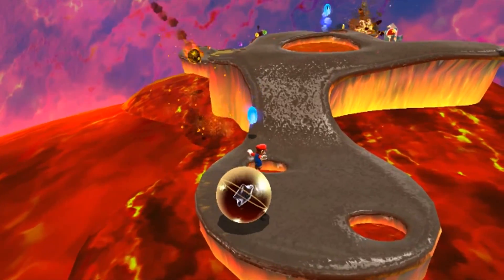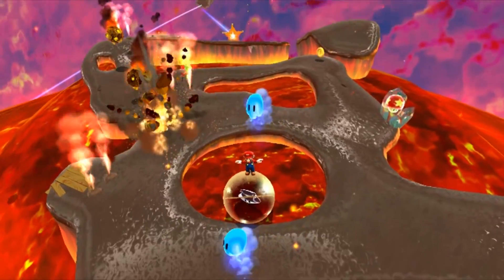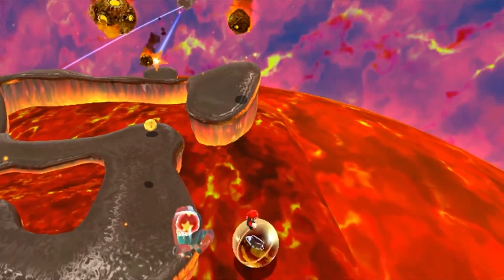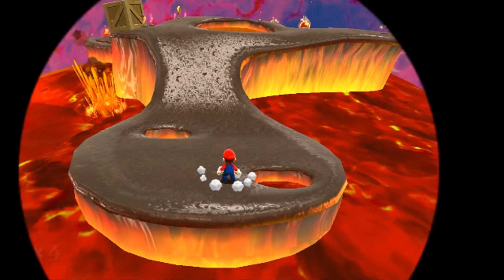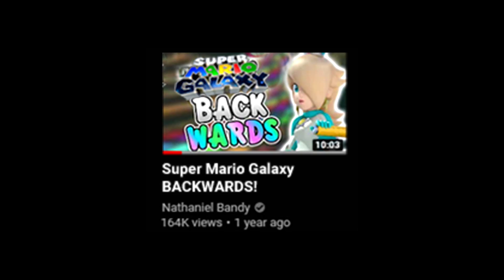This is an earlier section of the second level. You can explore all of it, although with the mostly sloped ground it's a bit annoying. Here I found that launch stars definitely don't work with the star ball, and crystals don't smash. Then I went to the right, fell off, and died — but I respawned back at that earlier section, so you can almost do this level in reverse. Shoutouts to Nathaniel Bandy.